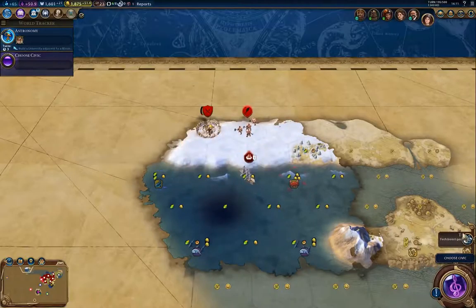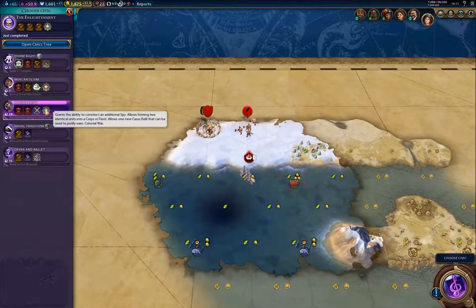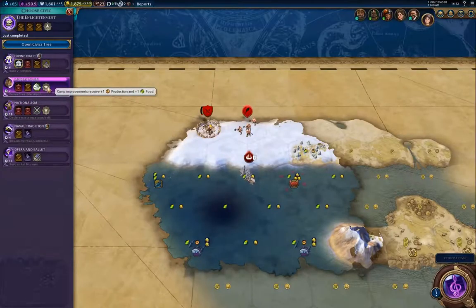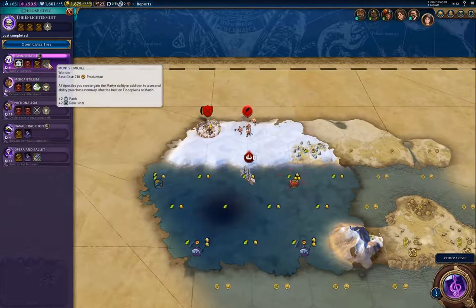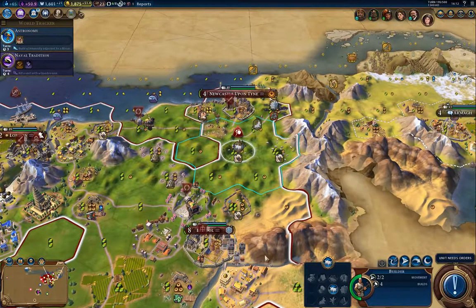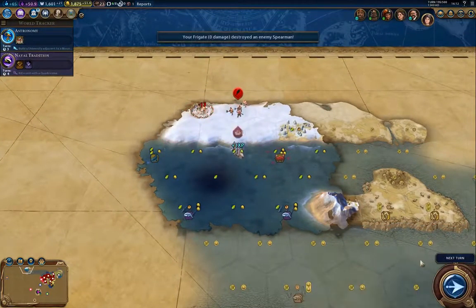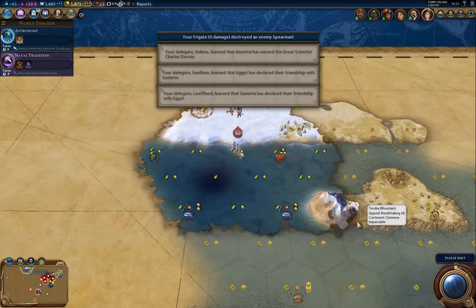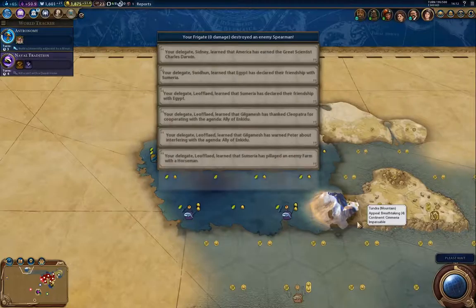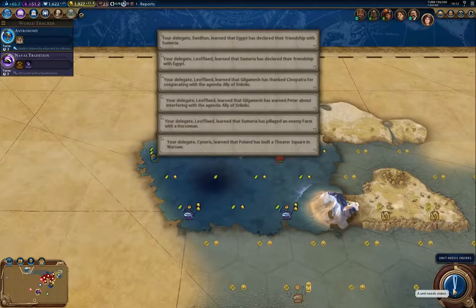Scientific theory has advanced. On the civic side, nationalism allows cores, and camps give additional production and food. I'm going to catch up on some of the cheaper ones. Repairing improvements doesn't take any charges on your builder, so you can actually have a builder hanging about just to repair pillaged terrain improvements — that'll give you a perpetual contract, basically.